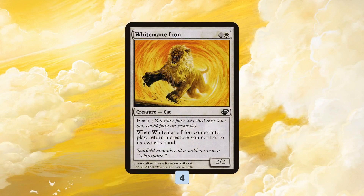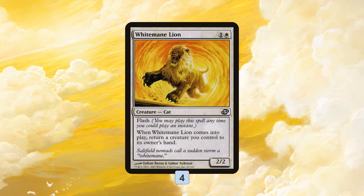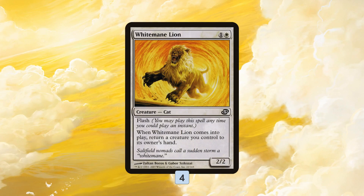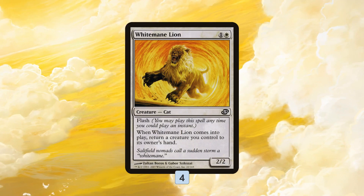The most important card is White Mane Lion. White Mane Lion is super weird because we don't really use it like a creature — we mostly use it as a combo piece. It's 2 mana, a 2/2 with flash, which is nice for playing around counters. When it enters the battlefield we have to return a creature we control to our hand. So with Oketra's Monument out and 5 mana, we can play White Mane Lion 5 times, bouncing it to its own ability, making 5 tokens — or 2/2s if we have Honor of the Pure. It's also one of our best ways of triggering Quest for the Holy Relic early.